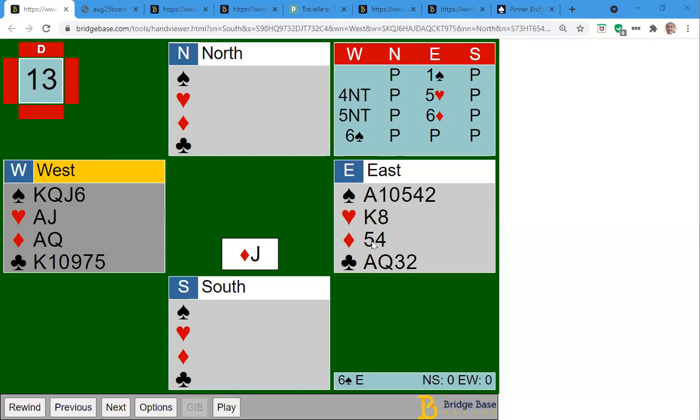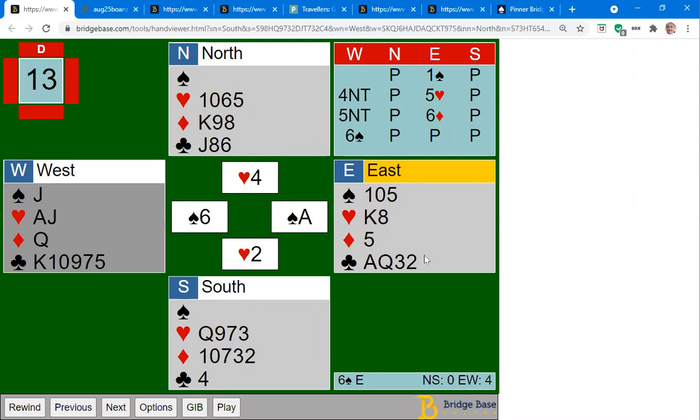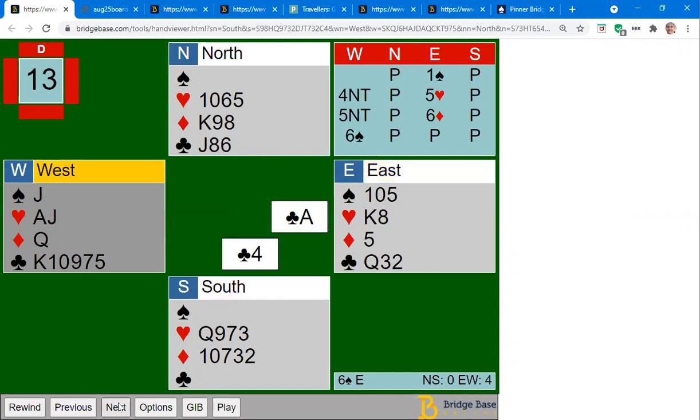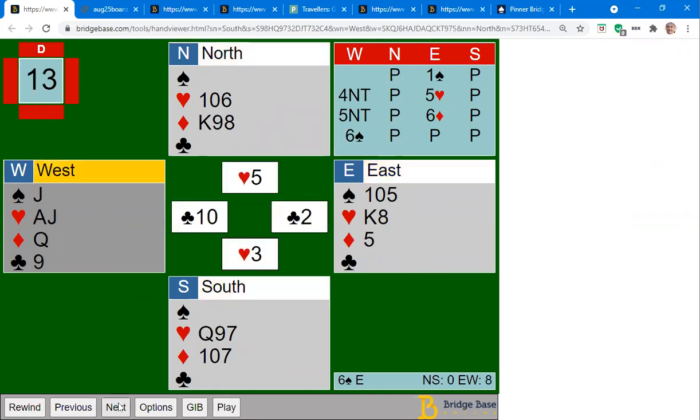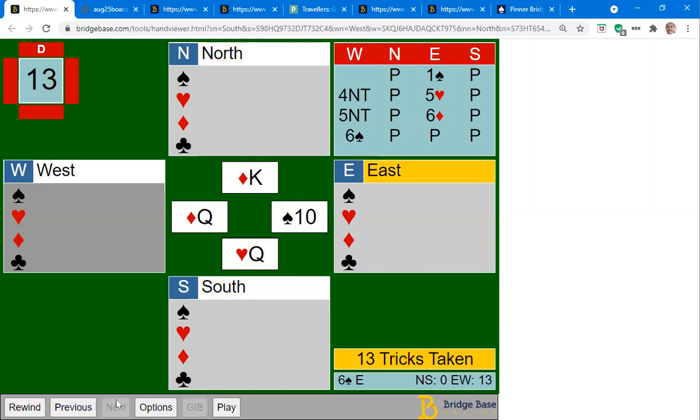If they lead the jack of diamonds, there's no need to risk any finesse here. The way to make 13 tricks is to play the ace, then draw trumps — they fall in two rounds. When you come to play the clubs, the guaranteed way to make all five clubs is to start with the ace or the queen. Start with the ace, take the queen, draw the last club with the king, and your last two clubs are good — 13 tricks.